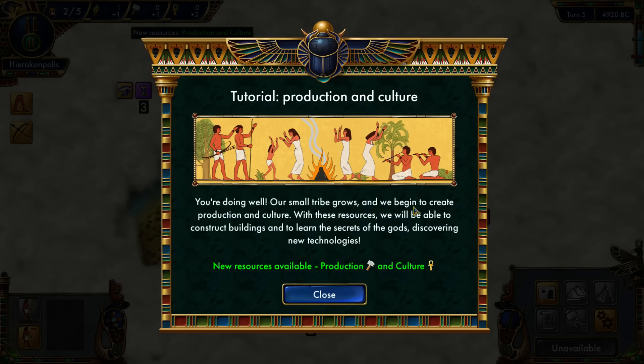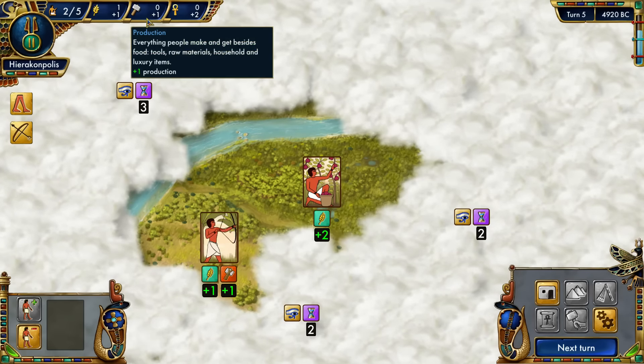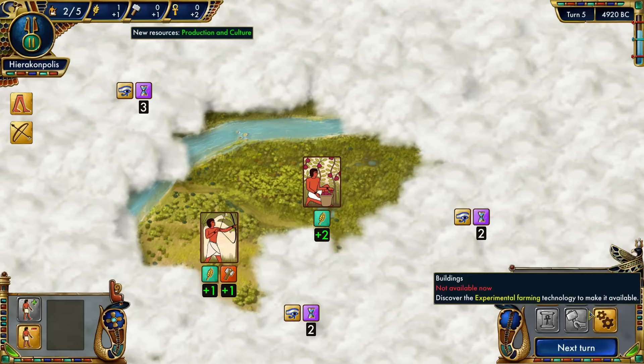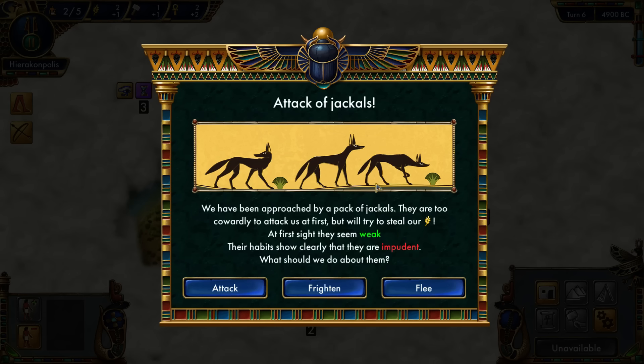So we have resources production and culture production. I think you can just build random things, and culture lets you discover new things — basically your research tree. We're just going to keep advancing forward to produce food.